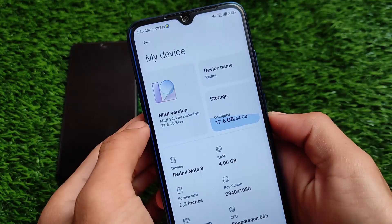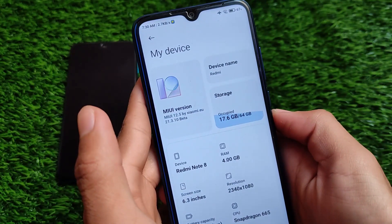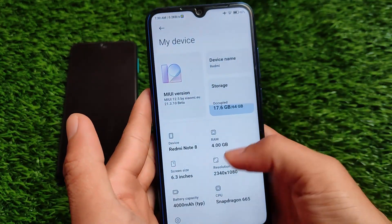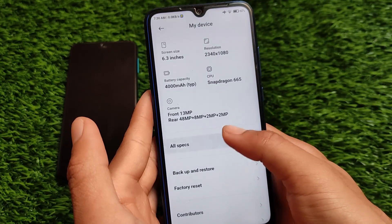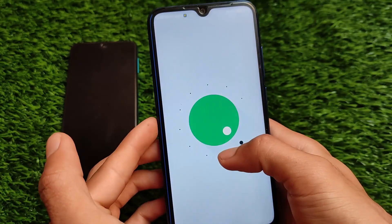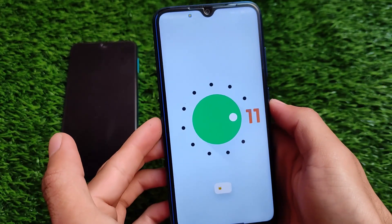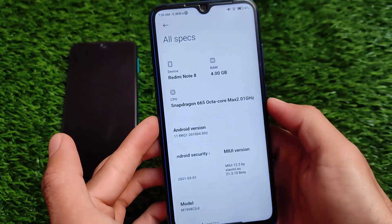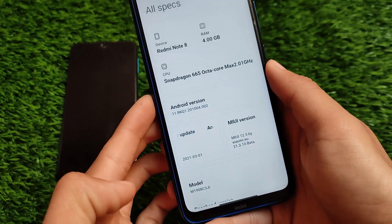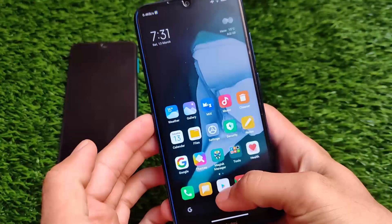In my case I'm using this Xiaomi EU beta version on my Redmi Note 8, which is MIUI 12.5 by Xiaomi EU 21.3.10 beta. It's based on official Android version 11 — it's not Android 10. For some devices like Redmi Note 7 and Redmi Note 7 Pro it's based on Android 10, but for other devices it's available as an Android 11 base build. It comes with the latest March security patch and includes a new navigation bar pill and new recent span.